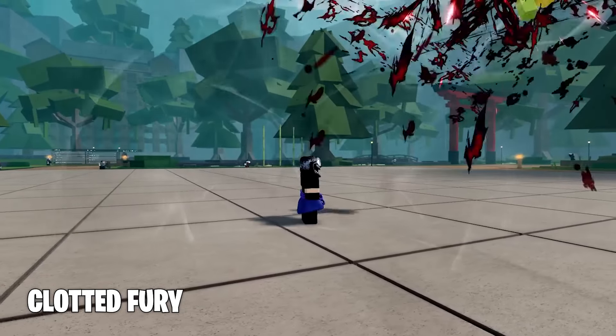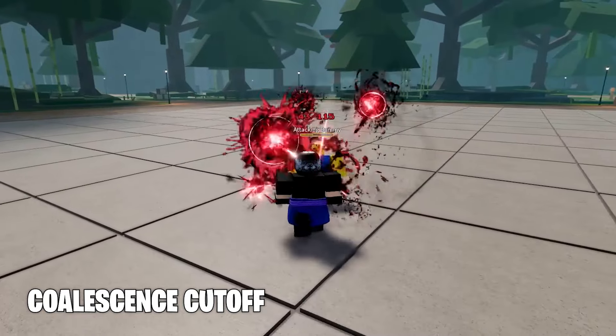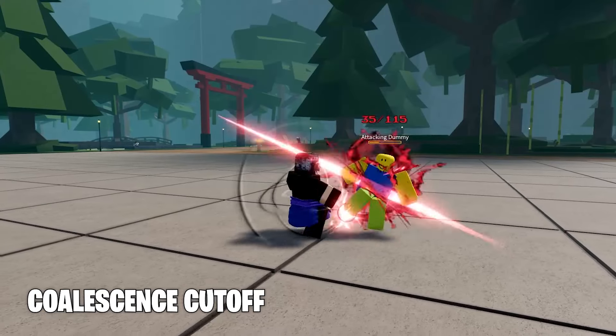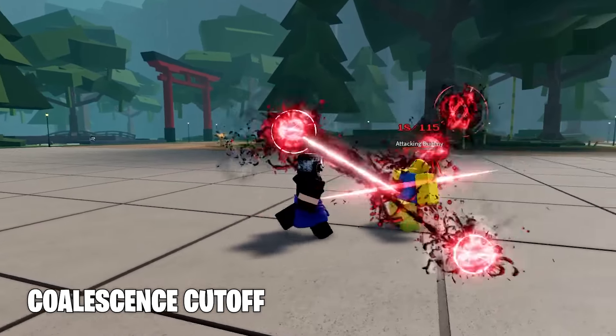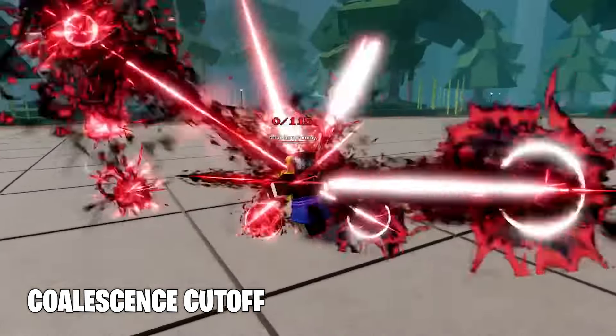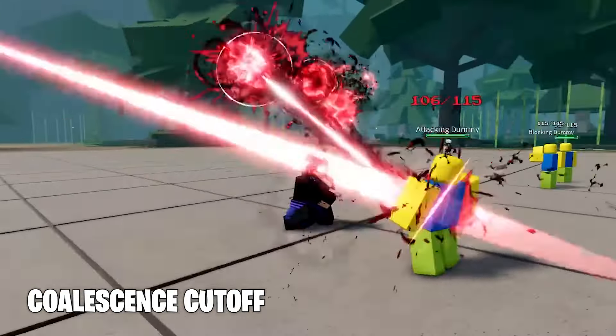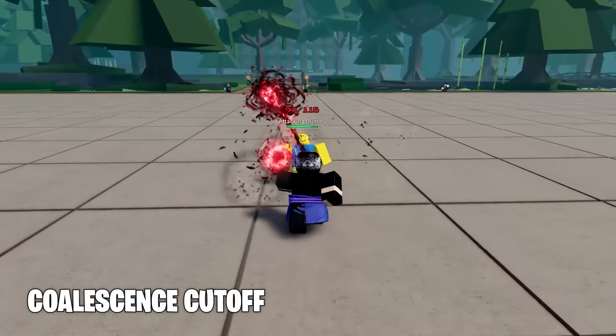I love this one, not gonna lie. Now this one is called Coalescence — I am having a hard time reading this one, ha ha. Anyways, this one is a counter move. As you can see, it's a slashing barrage of blood. It's so cool, not gonna lie. This is really a deadly skill.